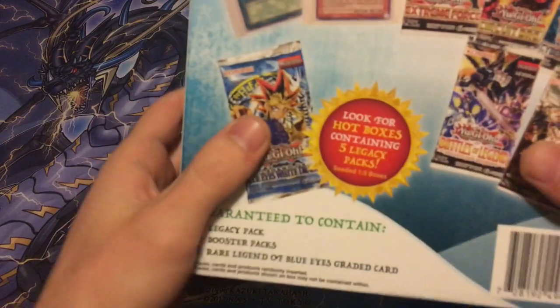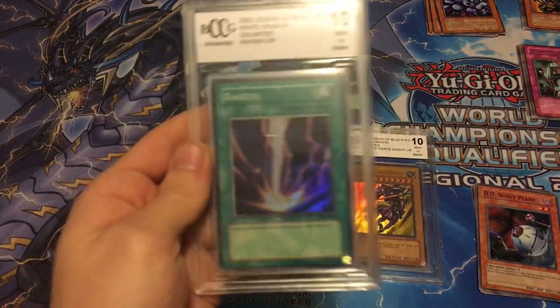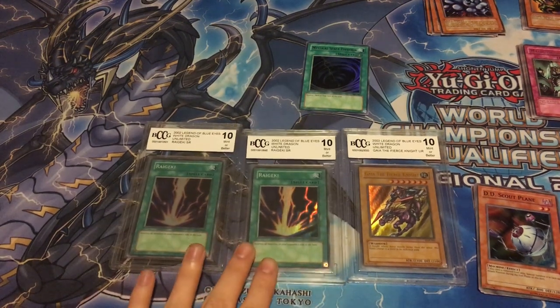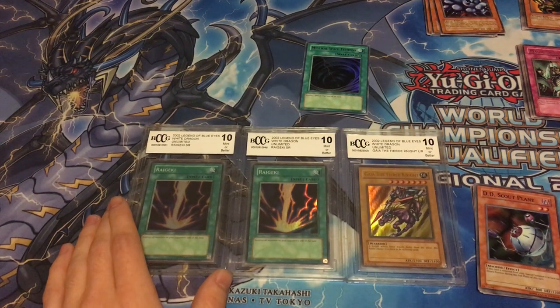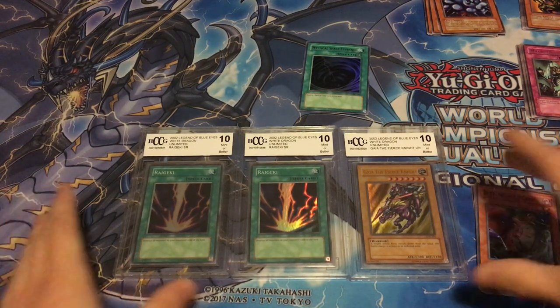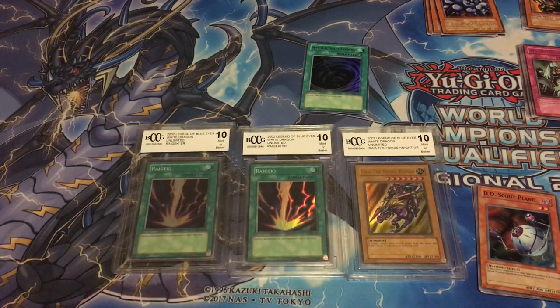Just one more time — so these are the hot boxes, which are a one-in-five chance. Every hot box I have found has been a holo graded card. Very cool to know you get all five vintage packs and, from what I've seen so far, a holo graded card as well. I'm going to do more testing and get a larger sample size so we can know this is accurate. Thanks for watching — what do you guys think about these amazing pulls? Honestly, at the start of the day I had zero Raigekis and zero Gaias. Now we have two Raigekis and a Gaia. This has been a very, very exciting experience. Let me know what you guys think and have a great day.